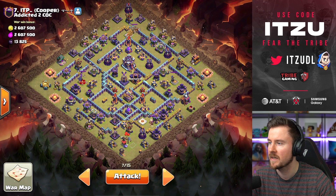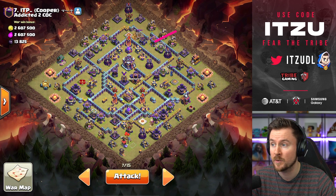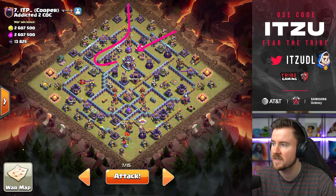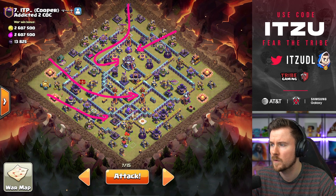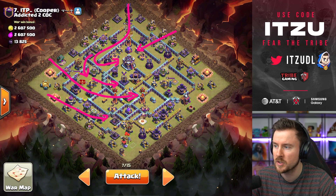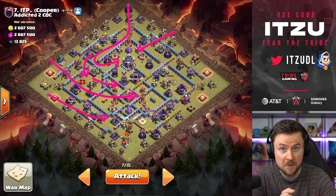Let's dive into the first plan with this base. What I'm going to do is play a Queen Charge Hybrid. I'm going to do a Yeti Blimp to start things off, do a Queen Charge in here. The Queen is going to hopefully walk around this side with the Hybrid coming along and hopefully pushing everything in here with the King funneling. I hope that my Queen is going down with the Healers, then switching over to the Hybrid and helping them push to this back end. That's the plan — let's dive in and hopefully collect the first three-star.